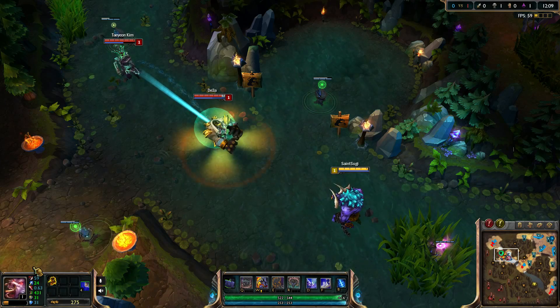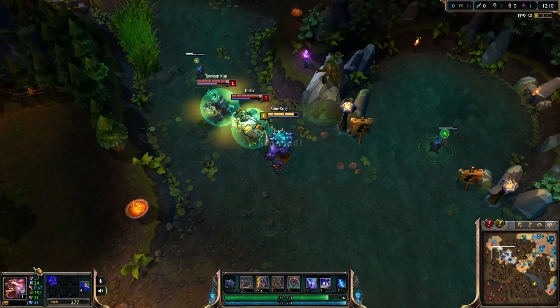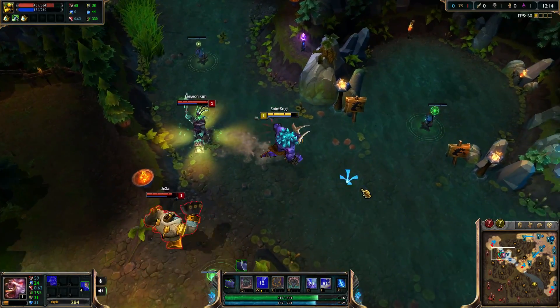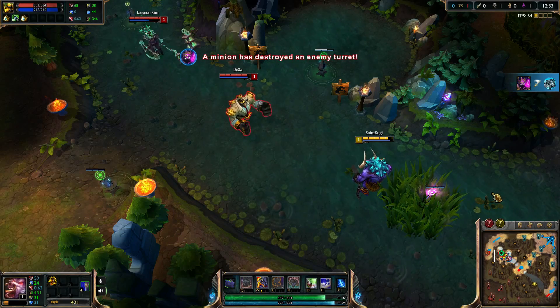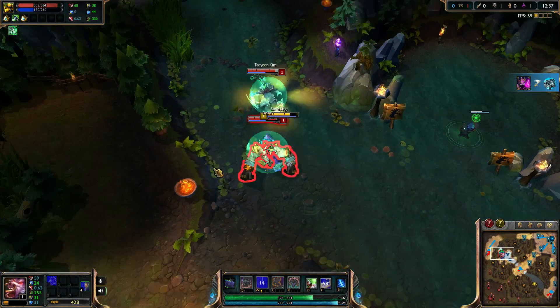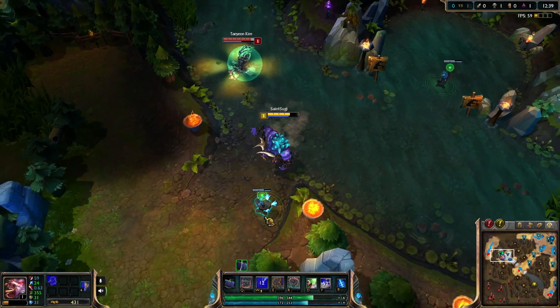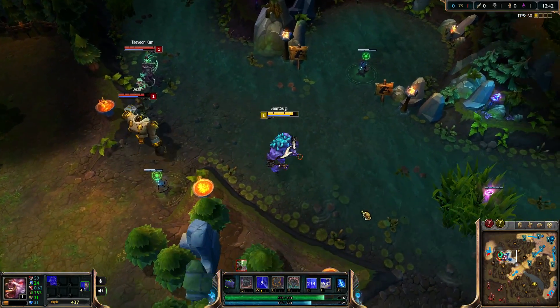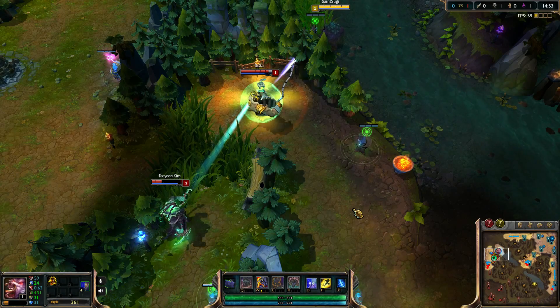One of the coolest Thresh tricks is called double hook. What you do is go to a normal game — hopefully not ranked — with Thresh and Blitzcrank. Blitzcrank will hook an enemy champion, and before the enemy champion reaches Blitzcrank, you have to place the lantern under Blitzcrank. Blitzcrank will pick up the lantern before the enemy champion reaches him, and this will move the enemy champion double the distance to Thresh and Blitzcrank.